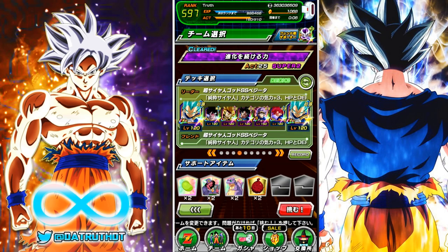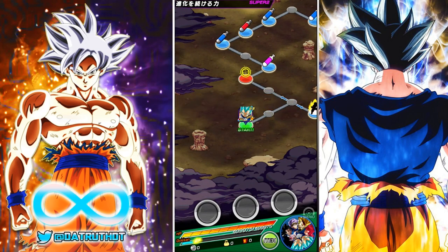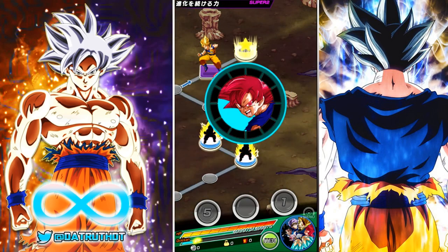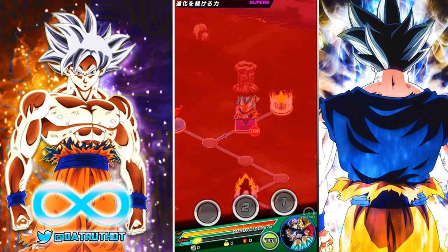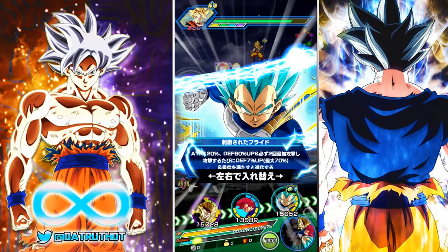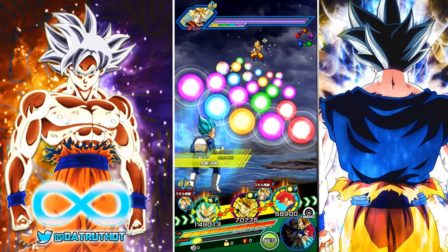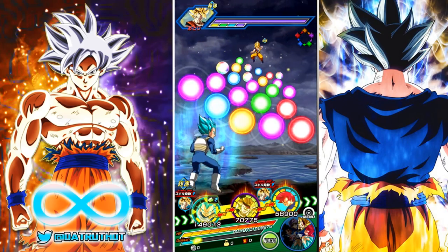Let's hop into an event with Blue Vegeta on his own team — the Pure Saiyan team. You could probably get a similar attack stat for Blue Vegeta on either the Realm of Gods team or the Pure Saiyan team. Both teams he's going to look really good on, because on the Realm of Gods team you can easily activate basically all of Vegeta's really important attack links with any of the God Gokus or Tech Vegito Blue.